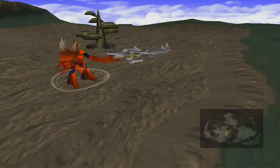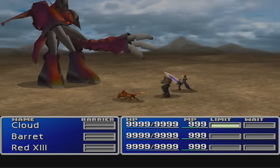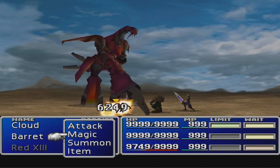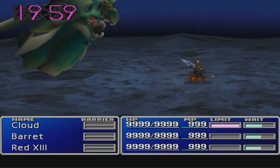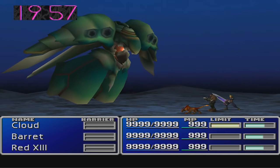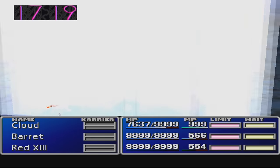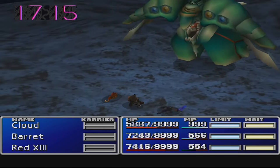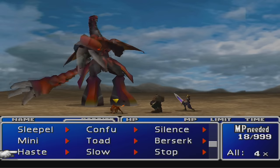Ruby Weapon. Seriously speaking, Ruby Weapon has caused many broken controllers and yelling fights with inanimate objects ever since the North American version of Final Fantasy 7 was released. And for good reason. Ruby Weapon is, in my opinion, the most difficult enemy in the entire game. Sure, Emerald has 200,000 more HP than Ruby, a timer that forces you to equip the underwater materia, and an attack that can hit every member of your party for 9,999 damage if you have too much materia equipped. But Ruby makes Emerald look like a sissy — a weak sissy from the sissiest place in sissy land.